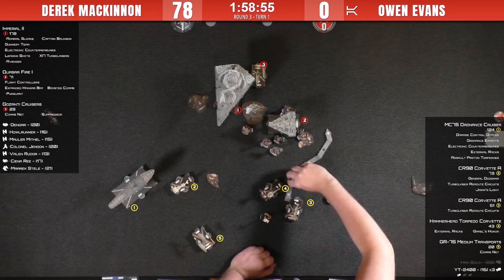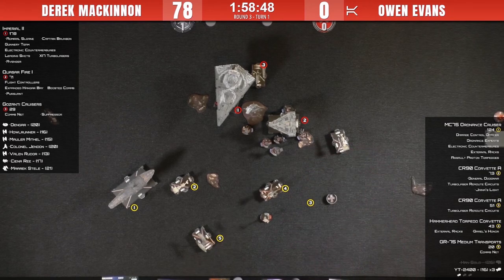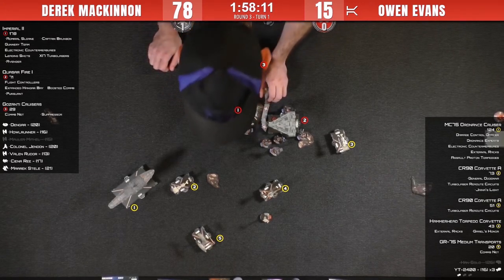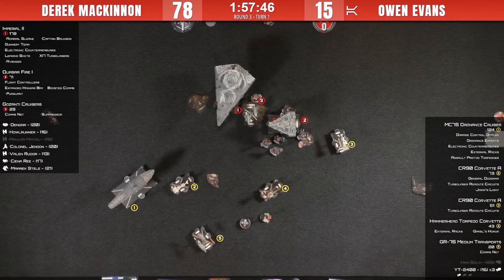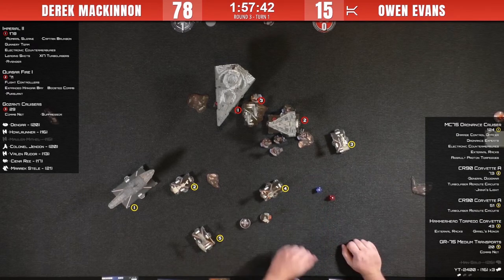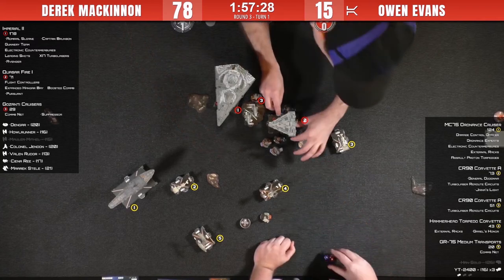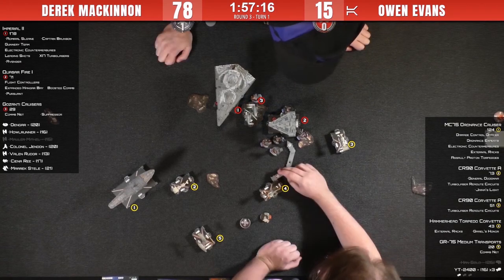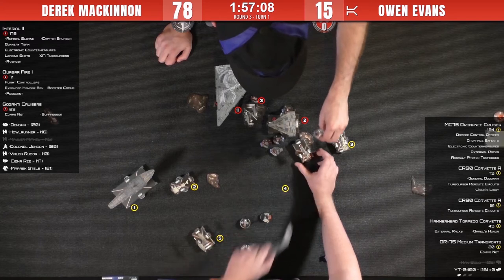Owen is setting up a maneuver. Mauler did die, but he traded three fighters for it — I don't think it was worth it. Gerald's Honor uses the navigate command this turn. It's at medium range, so one red and one blue. Two damage — using the brace, down to one. He takes one damage on that side, leaving one shield on the left side of the Quasar. Looks like Gerald's Honor is going to eat a rock — being reckless, but he needs to kill that Quasar.